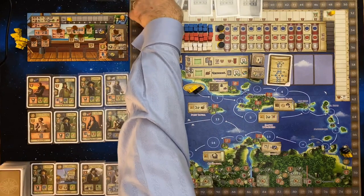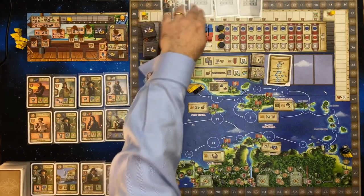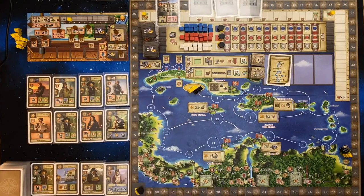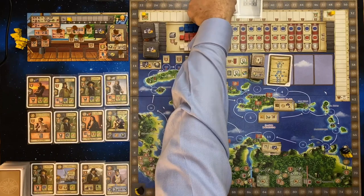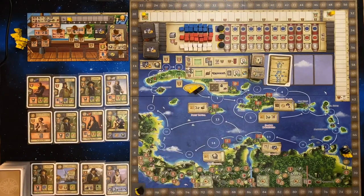You then turn over the first one. You can see that this is a palace. The other ones you'll turn at the start of each round. I'm going to move these off from here and I'll refer back to them later on when we're playing. For your games, I'm sure you'll have room to place them across the top of your board.